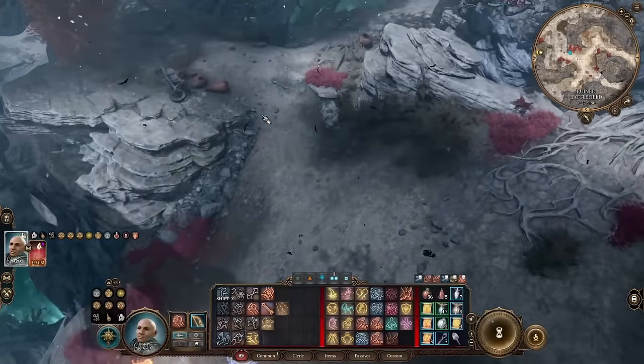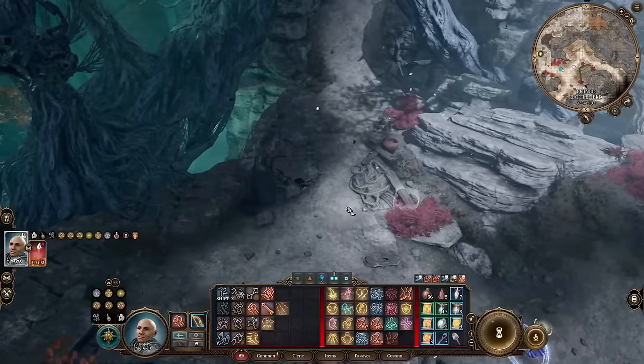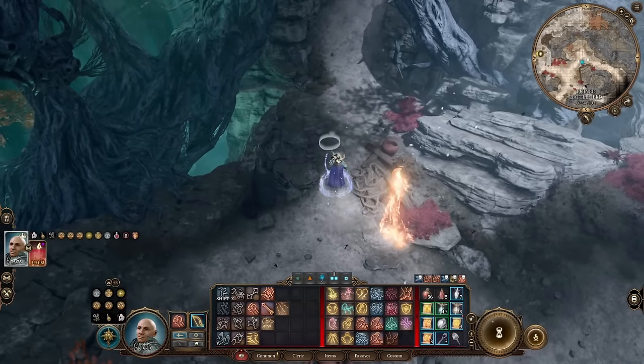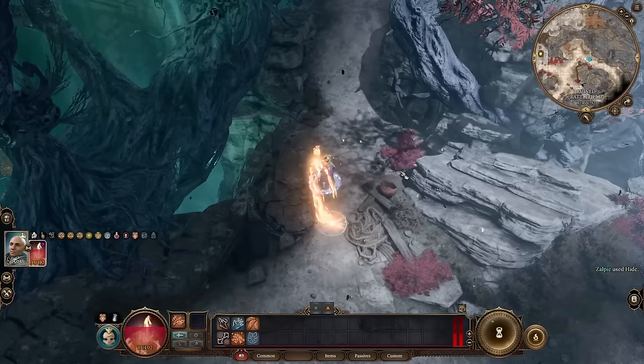Patch 6 introduced a new legendary ability for the Shambling Mound. It can be found in the ruined battlefield not too far from Last Light. You go up this ramp and check him out.